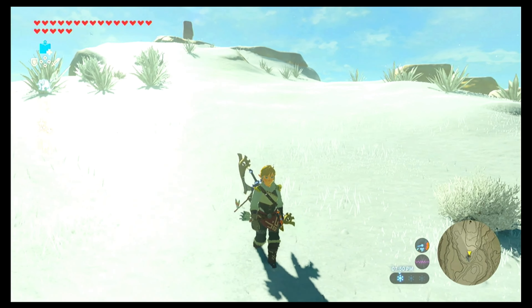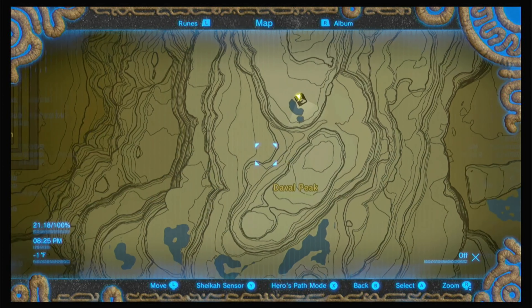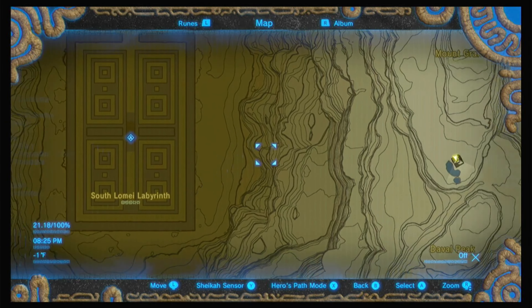Watch to the end to get all of the chests. This shrine is located between Mount Grenage and Davo Peak, just to the east of the Desert Labyrinth.